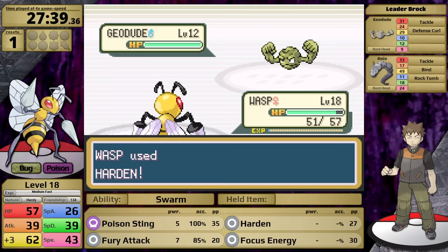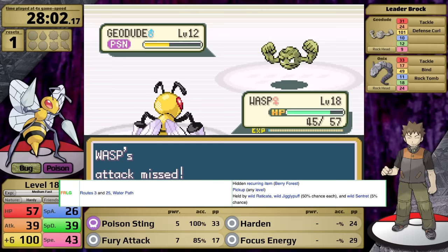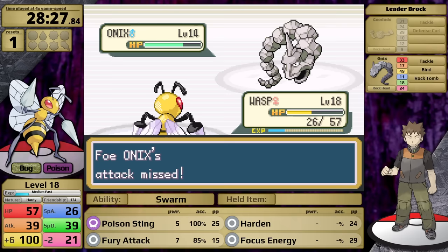Unlike Pokemon Emerald where Oran Berries are plentifully available before Roxanne, FireRed and LeafGreen tend to be more faithful to the original games, so there are no berry trees in the overworld where you can easily pick these items up and farm them. Instead, the developers hid a limited quantity of berries around the region as hidden items. I looked up where to find an Oran Berry — I was really hoping I could get one before Brock — but unfortunately it is available starting on Route 3. The fight is so much easier at level 18. The Geodude goes down and Beedrill still has green health left over for the Onix.